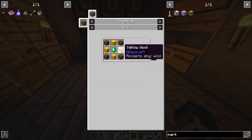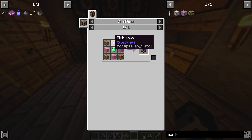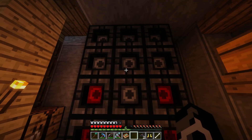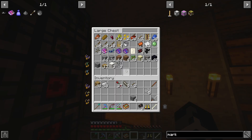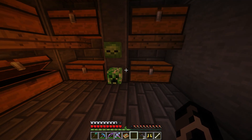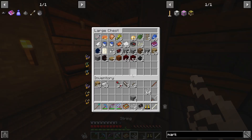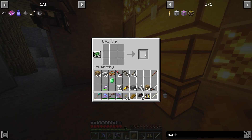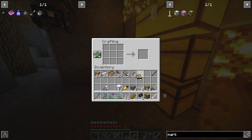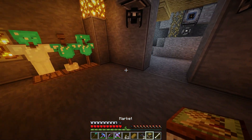A market! Look at this - a market! So I would need wood, wool, and an emerald. I have emeralds and I'm pretty sure I have a lot of string and wool and stuff. Yeah, I should definitely make that. Boom - marketplace! Cool, how does this work?